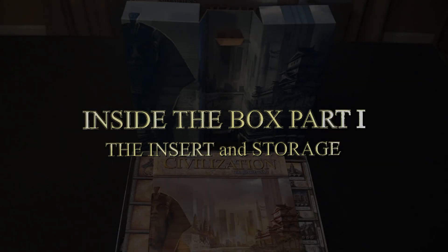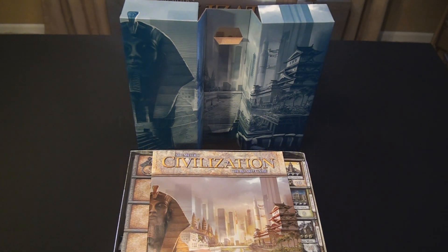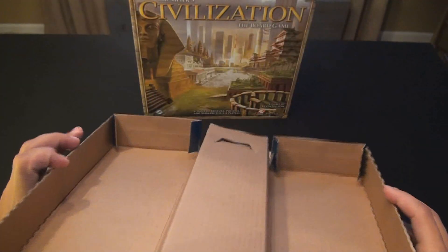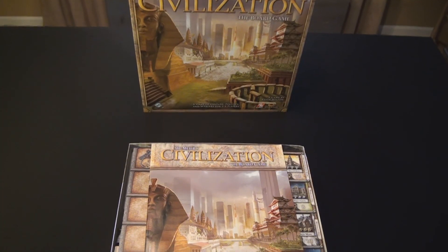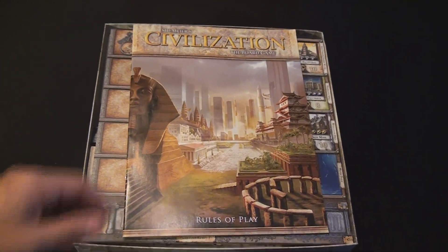We're going to try to go through this section as quickly as possible. A lot of people are still interested in how I store my components, so we'll walk through that as well as everything in the box. The game ships with a cardboard insert that is simply used to pack all the materials in - it's highly unfunctional for any kind of storage. The game has a lot of components, so you're going to have to come up with something better than that. There is a 32-page full-color rulebook inside.